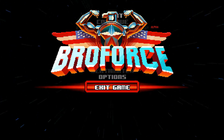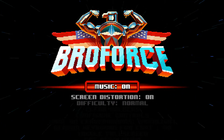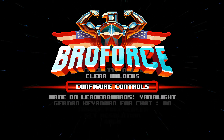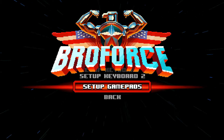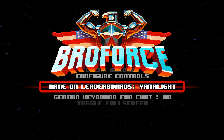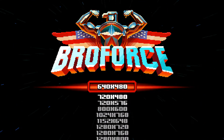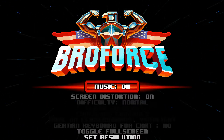Let's start by having a look at the options menu. They are quite minimalistic. At the moment all you can do is toggle music on or off, toggle screen distortions on or off, change your difficulty, clear your unlocks if you wish to, reconfigure controls so you can play either with keyboard or gamepads — all of those are reconfigurable, which is quite nice. I'm currently using a gamepad because I prefer games like this with a gamepad. Then you can change your name on leaderboards, switch to German keyboard layout for chat if you wish to, toggle fullscreen and select a resolution — there's quite a lot of them, but that's not a problem for a 2D platformer to implement.